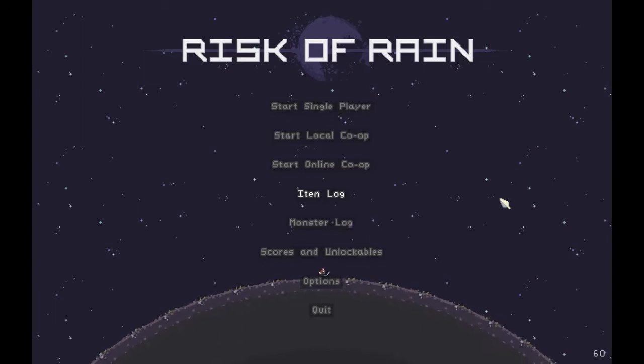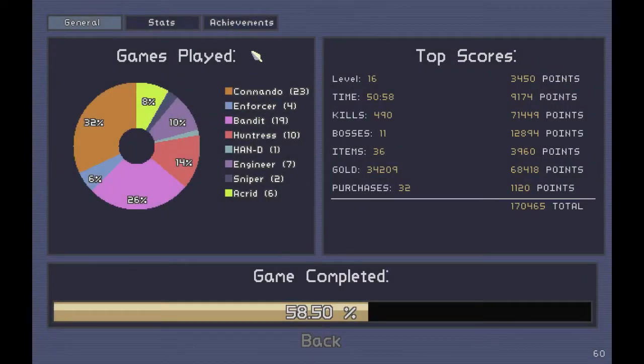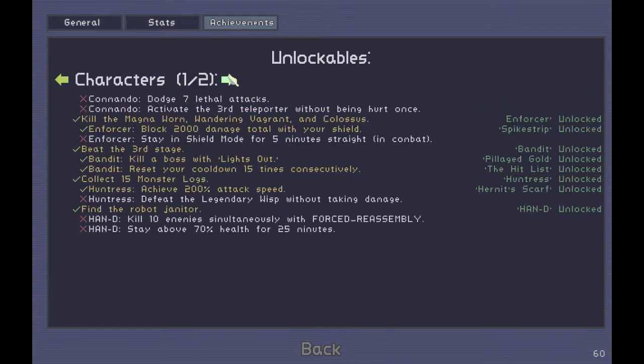So I've shown you three of the first three characters. I've unlocked a few more. Going to scores and unlockables, we can see all the things I've done - achievements and all these wonderful things. There's still a bunch more to do; some of them are either damn near impossible or I just haven't been fortunate enough to do yet.